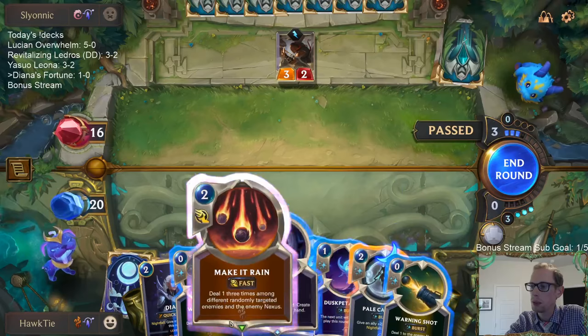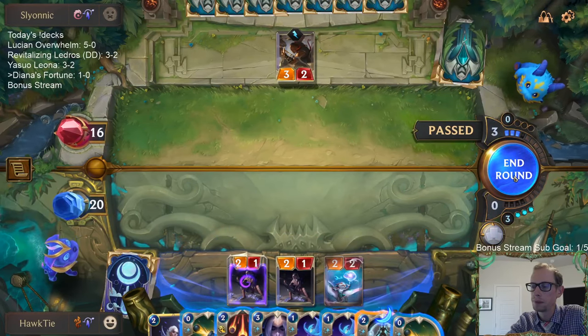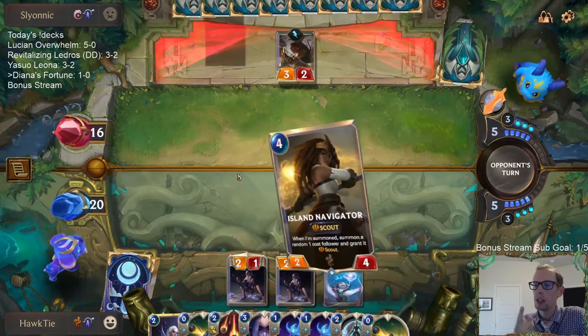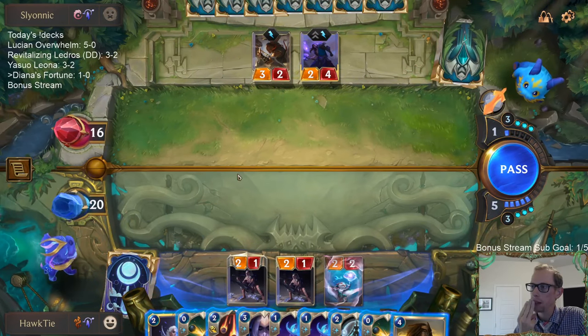That was the worst card to draw. We either draw Warning Shot, Make It Rain, or Pale Cascade, and we wanted to draw all the rest of them.